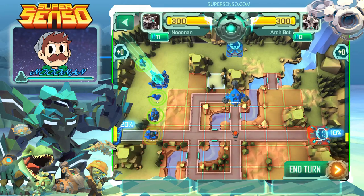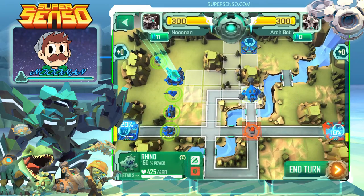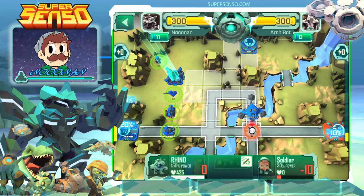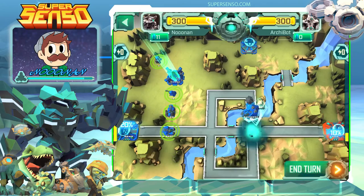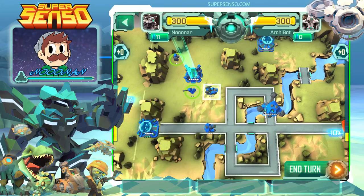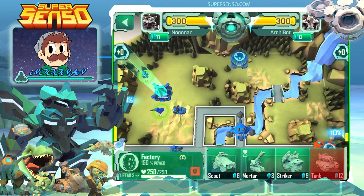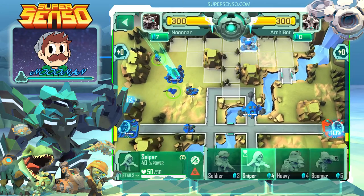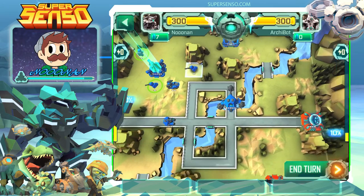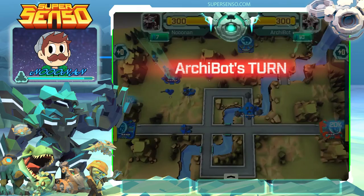We could kill the Soldier, and seeing as though we have a high enough base health, we're going to kill the Soldier for the energy. We're going to push in just a little bit and bring the Striker over here. And since we're playing a little bit defensive, we can call in a Sniper to make use of later on. We're going to go ahead and end our turn.